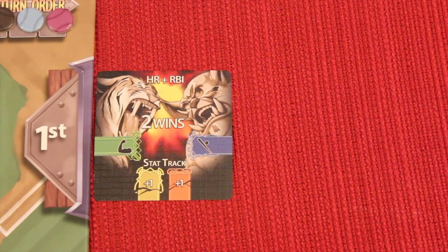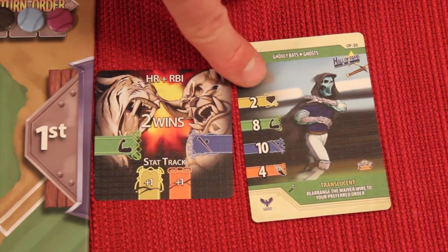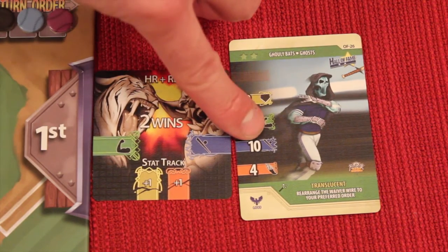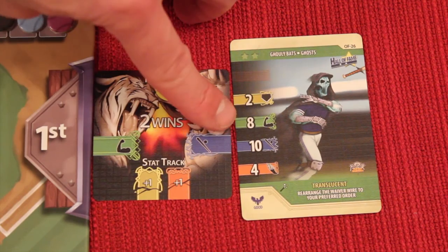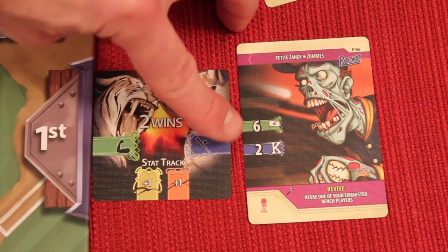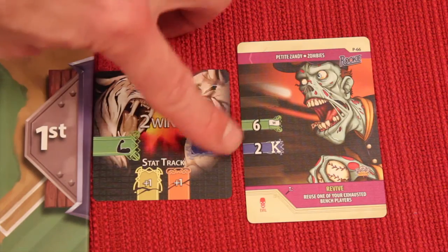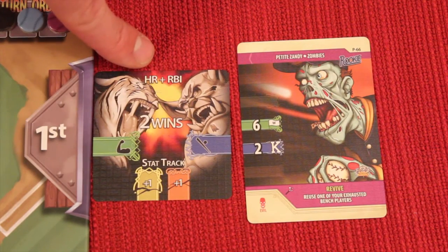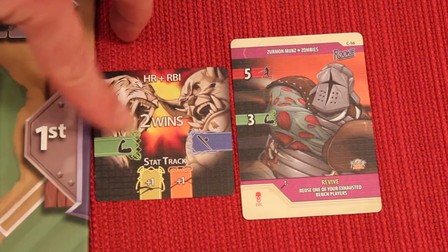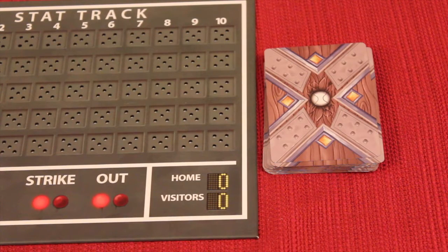In this example, home runs plus RBIs — whoever has the most of those wins this card. Home runs is this symbol and RBIs is this symbol. There are two types of character cards: hitters and pitchers. Hitters have icons that are blackened, meaning this is an offensive hitting player. If I look at these icons here, I would add up both and this would be 18 — an 18 value to try to win this card. Conversely, this player here is a pitcher — you can tell because these are white symbols, not black symbols — so these will not be worth anything because this is a hitters' game. This smaller hitter only has one of the needed icons, so this player is worth three.